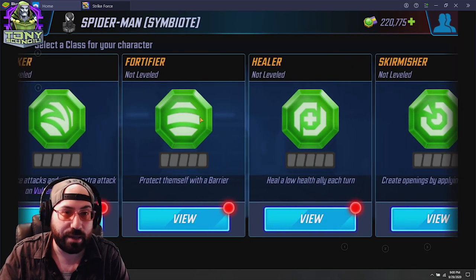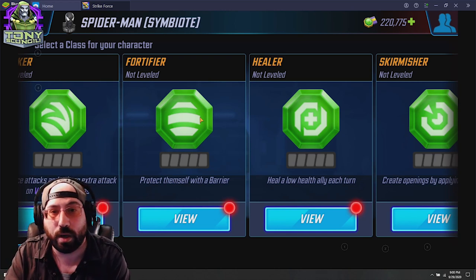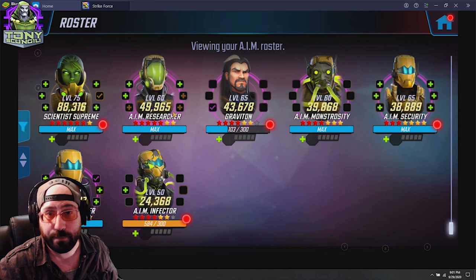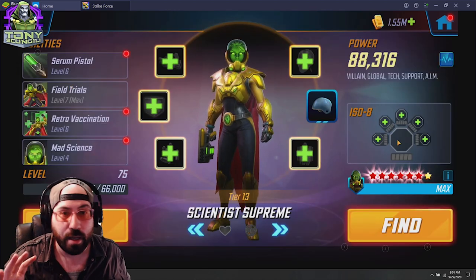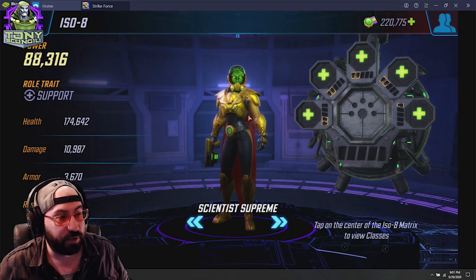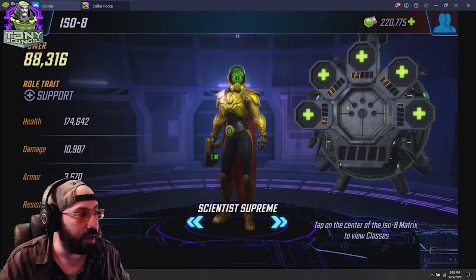There's no single correct path, but there are correct paths to accomplish specific goals. Now let's talk about uses of ISO-8 and how you're going to apply them. We're going to look at a full team many players have experience with: AIM. ISO-8s in general have multiple different uses, which come down to what I call easy, medium, and hard skill levels. The easy skill level is to look at what a character does and improve the quality of what that character does. Scientist Supreme is essentially the AIM team's healer — outside of that, she doesn't do much.